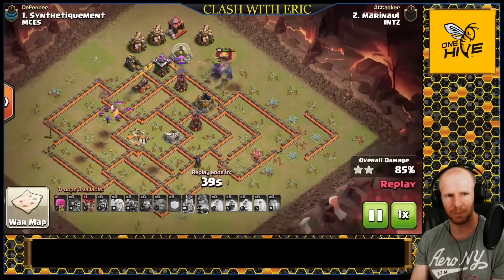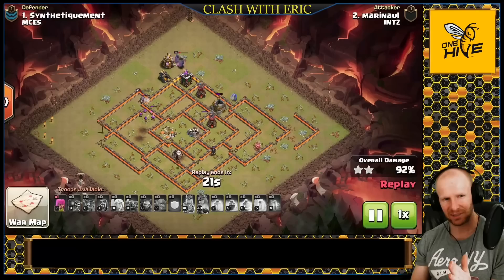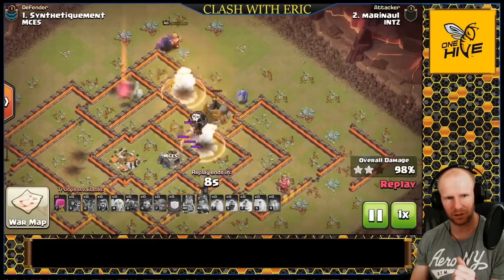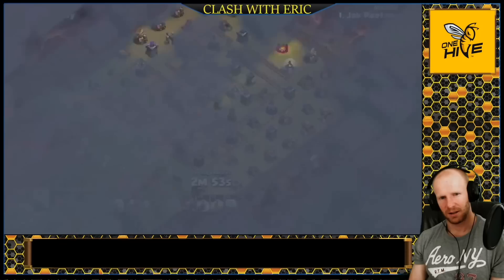He just needs that Bowler to take out the wizard tower — he gets it. The queen finally pops her ability and continues up into the cannon and tries to reach the internal structures. Time was of the essence — this was an exactly three-minute attack. He had a balloon come in to go after the bomb tower because no other unit could access it. He sent it through the area the healers had already cleared, knowing it was free of mines. That was clutch — the balloon took out the bomb tower, the Bowler finished the storage, and a corner Tesla fell at the final split second. This attack came all the way down to the wire as the winning attack for INTZ against MCS.